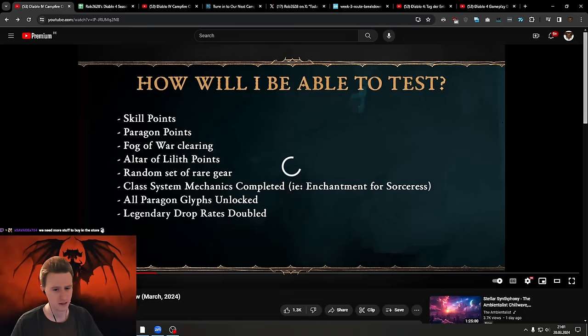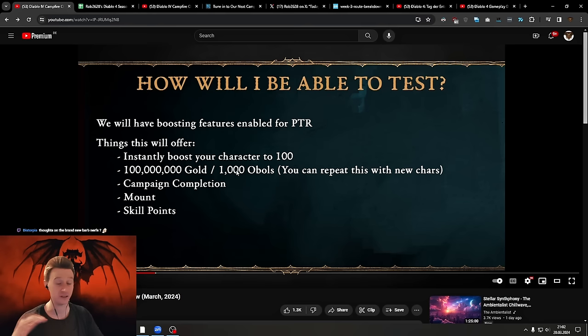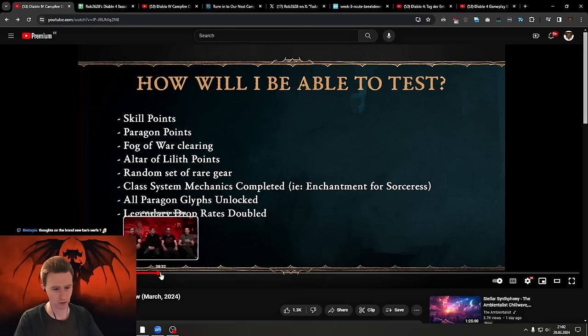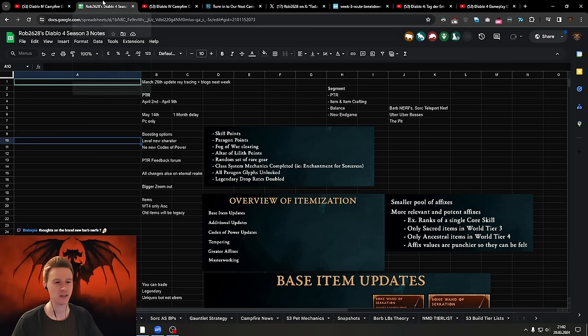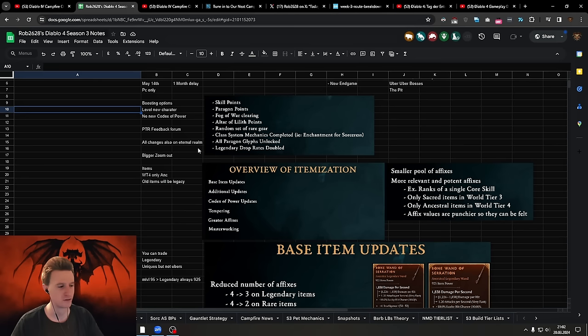So the way the PTR will work, you can make a new character with speed progression. When you make the character you'll instantly be boosted to level 100, start with 100 million gold, 1000 Obols, everything completed, all glyphs at max level, the Altar of Lilith and all your renown unlocked. You will still need to farm some items like legendaries and Ubers, but legendary drop rates are going to be doubled, and you start with a random set of rare gear.